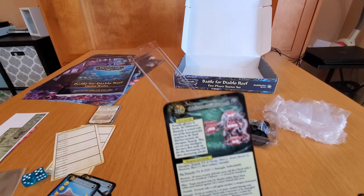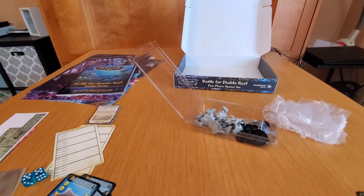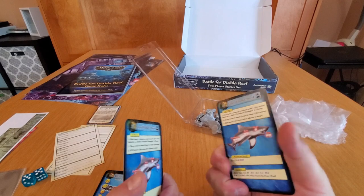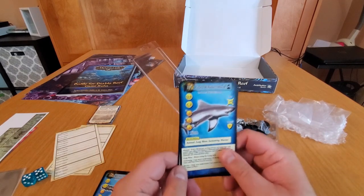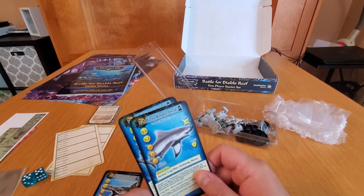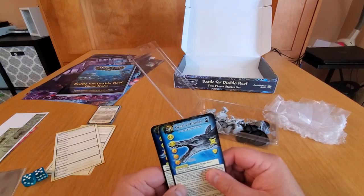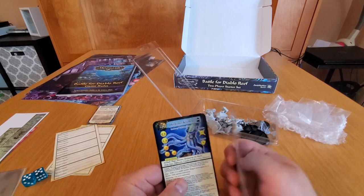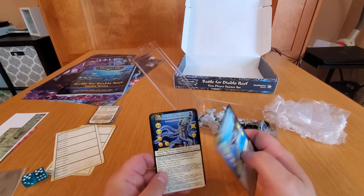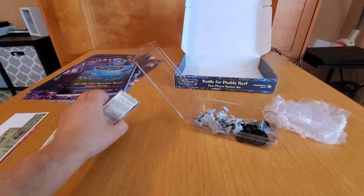Then you've got the Obliterator Biomech — pretty standard biomech stat line, armor of two, dimwitted so cannot be part of a group activation, deep eyes, disruptor torpedo: armor break two, energy medium plus one, resonate blast and unstable — that blast is nice. You've also got gray whaler shark wild sea creatures included in resin — I'm delighted to see resin wild sea creatures. I know I'm missing a lot in my collection so thank you Antimatter. And there's the Beast of Chronos — quality four, combat five — the big bad for the scenario.